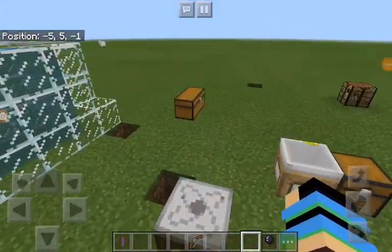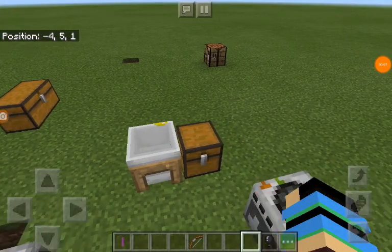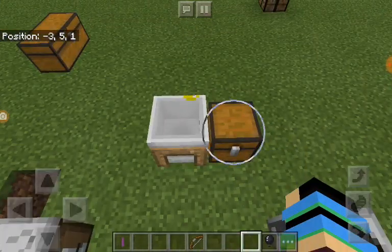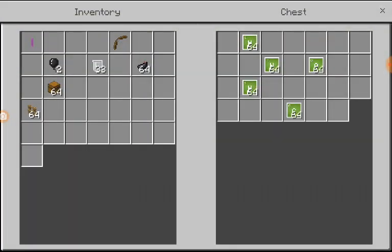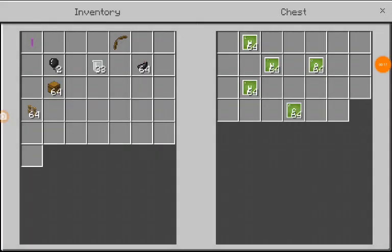Hey guys, Emoji Cat here. Today I'm going to be showing you how to make a glow stick in Minecraft. This chemistry stuff is really annoying — why is it on in the cheats? Please make it not in the cheats, because that would be really fun for survival.